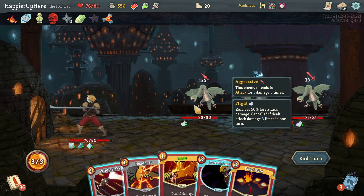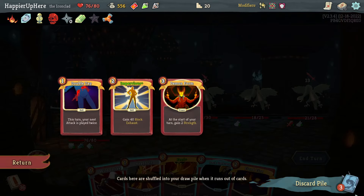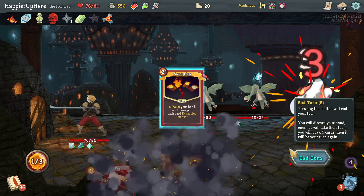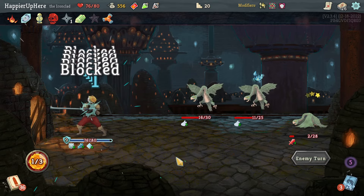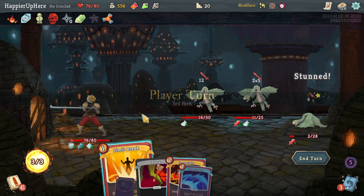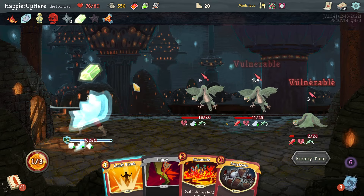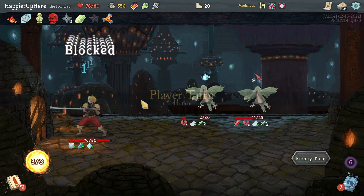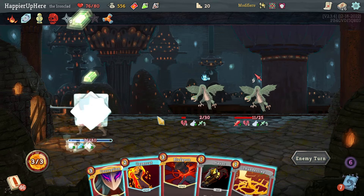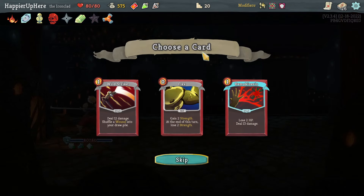Ten damage incoming. I'll do Juggernaut and Metallicize — with Orcalcum I'm fully defended this turn. Can I use Feed here? There it is, unfortunately. I do have Exhume — I'll try to Fiend Fire and then Feed later. Fiend Fire the back-liner. I have to make sure Juggernaut doesn't kill accidentally. Exhume is coming up in two turns, so I'll accept the damage here and apply weakness with Shockwave.